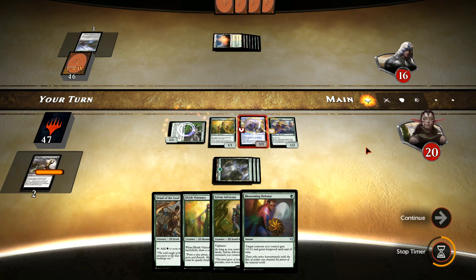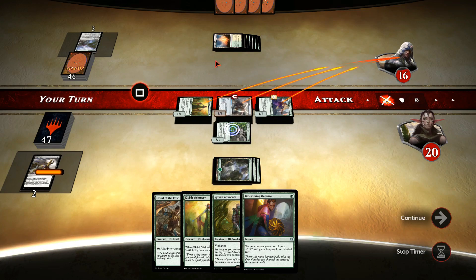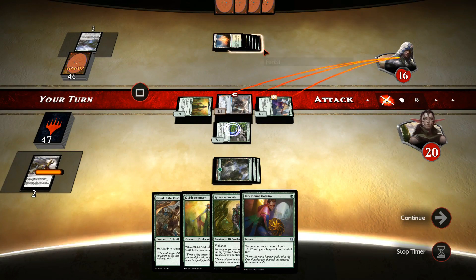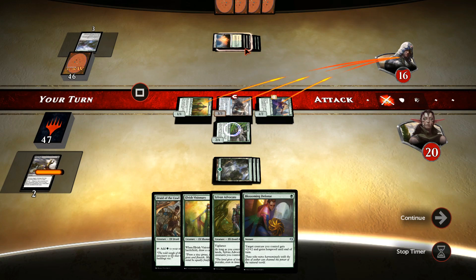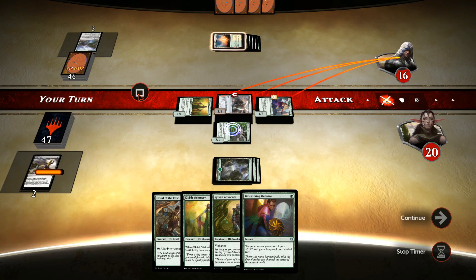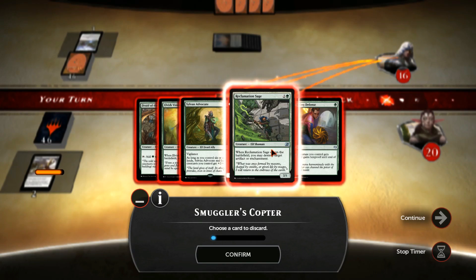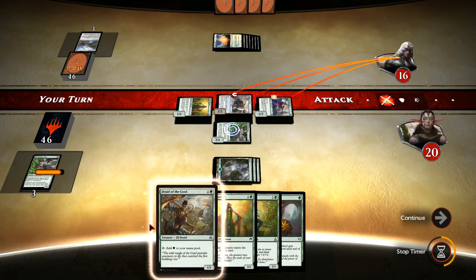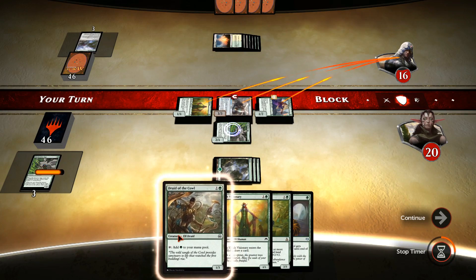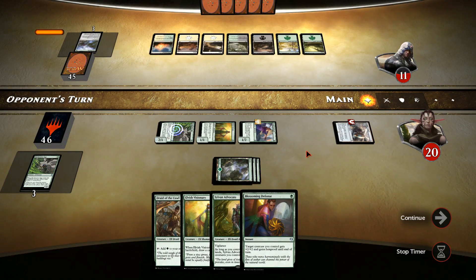There isn't much he can do — although he can sacrifice the From Beyond and get an Ulamog, just like we suspected. In any case we will be attacking for 5 this turn — so now it's a race against time. He has around 8 mana. Let's use the Copter ability. We've got another Reclamation Sage but I want 4 mana ideally — I want to topdeck a mana source to go Druid then Sylvan Advocate next turn. Hopefully our opponent has 7 mana. Let's see if he has more ramp, and we also have to hope he doesn't have mass removal.